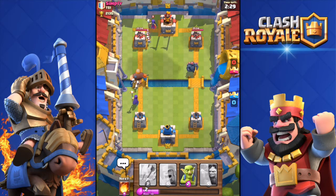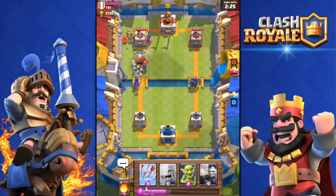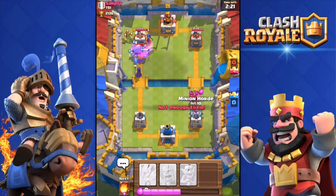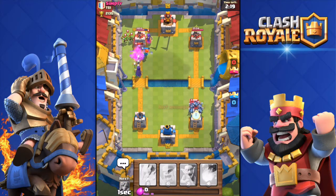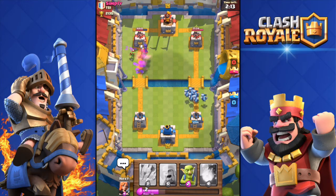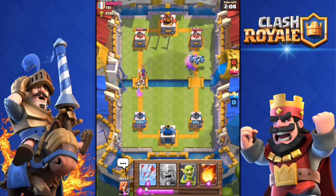My Valkyrie is moving in with the Giant in front to tank for her. I drop the Minion Horde to counter the PEKKA — she'll get a hit or two on my tower, but look at that push. The Witch did some solid damage. My tower has 1200 health, his has 1600.